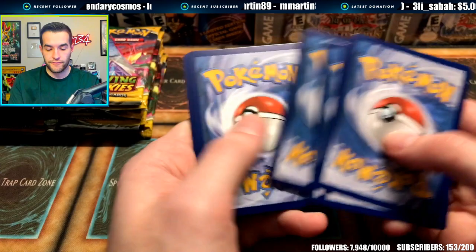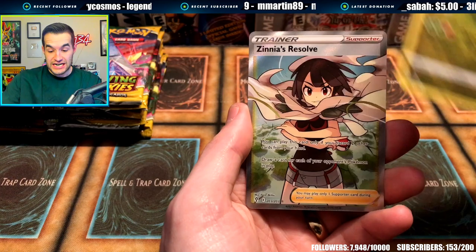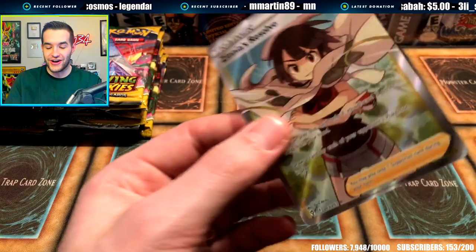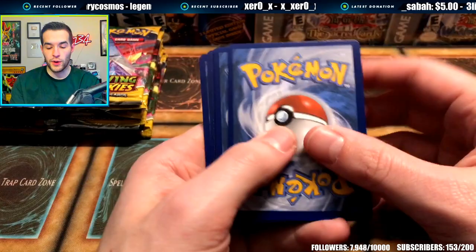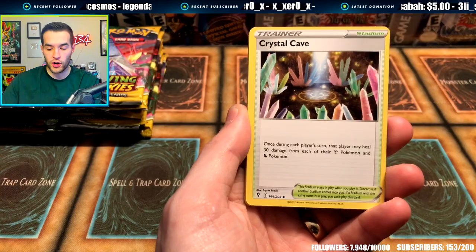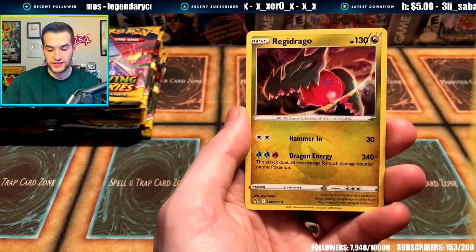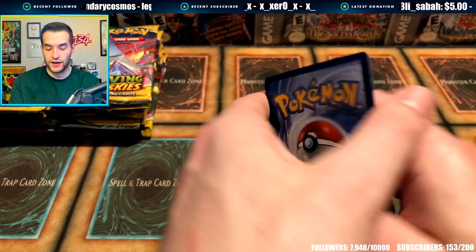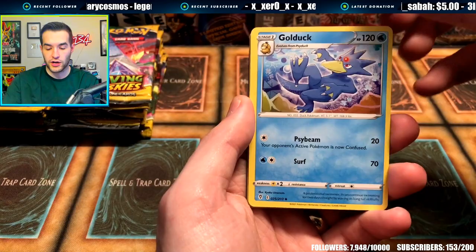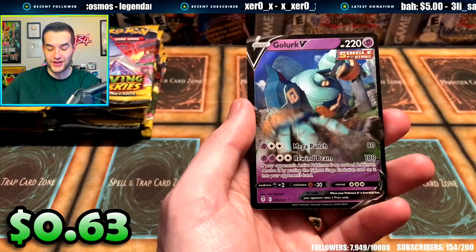What I'm saying is we will pull Umbreon. We got Litleo, Eevee, Cutiefly, Hitmonchan, Lotad, Reverse Regidrago, and Zinnia's Resolve — that's a Full Art Trainer card. We'll take that. We've been through so much opening these packs — it's been a long, hard journey. We are searching for the most expensive modern Pokemon card. Will we make it happen? Hitmonchan, Fletchling, Tentacool, Pikachu, Herdia Reverse, and a Regidrago — that's a holo card. We'll take it. I don't know how many packs are left; there's so many packs in these boxes — it's ridiculous.